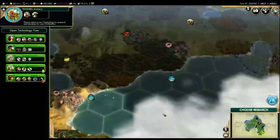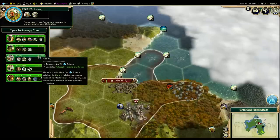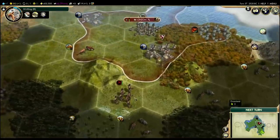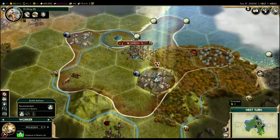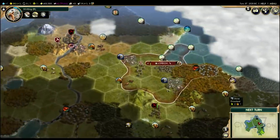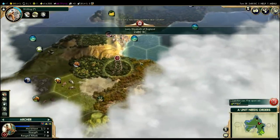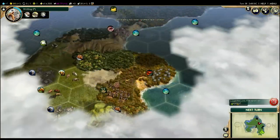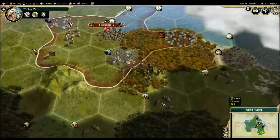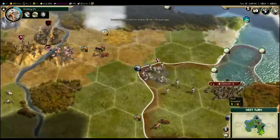We get to choose a new technology. We're long overdue to research writing because I'd like to build a library. Sailing and bronze working are still very high priorities as well. Here's a risk: this barbarian brute has two movement and could walk in and steal our worker. So I'm going to move the worker to the other stone tile — the progress on the quarry hasn't gone away, but we'll leave it unfinished to make sure we don't lose our worker. London can attack a nearby enemy: because this brute is within two tiles of London, the city can fire, just like my archer. We'll be able to kill this barbarian if he hangs around here just with our city alone.